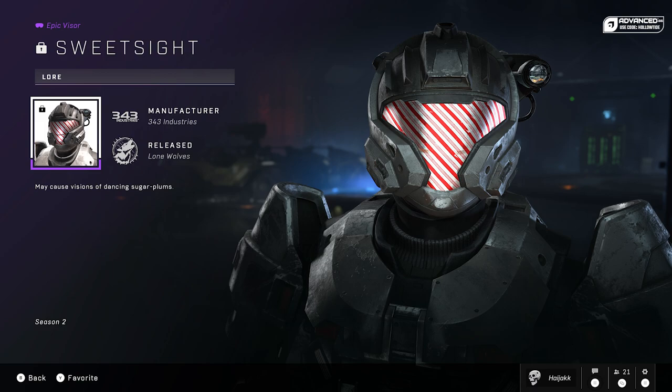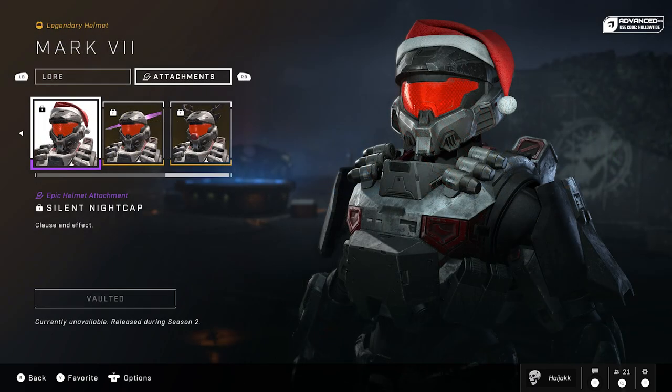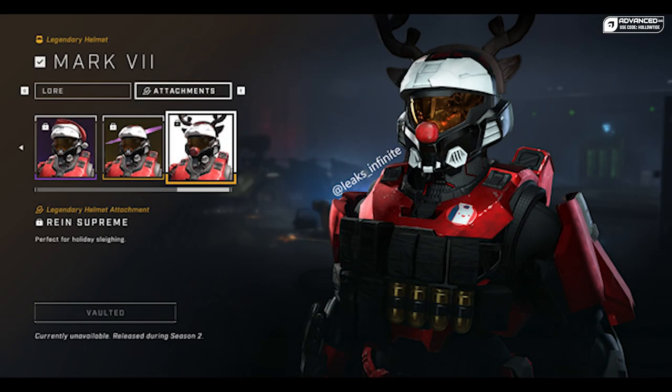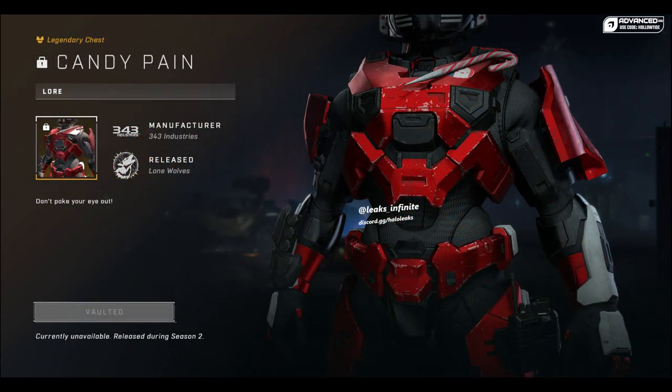We have a Candy Cane visor — very cool. There will also be a Santa hat helmet attachment, which honestly looks pretty good for just being a Santa helmet hat thing. There will also be some emblems and whatnot to earn in the Battle Pass as well. There's also a kill effect called Frostbite, where you just turn into a big icicle. There's also the Rudolph helmet attachment, where you get the nose and the antlers, and the Candy Pain attachment, which is a sharpened candy cane.